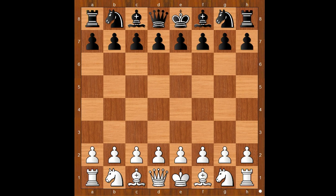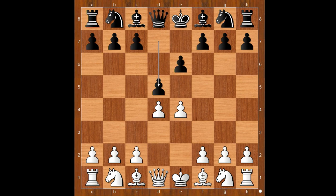Enrico Grassi had white pieces and he started with e4. Weiss Abdul Kalig played e6, d4, d5 — the French Defense. e takes on d5, the exchange variation, e takes on d5.